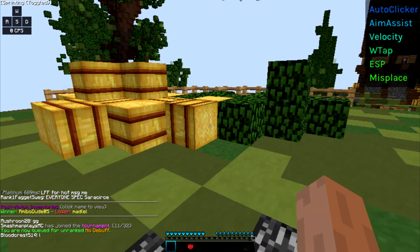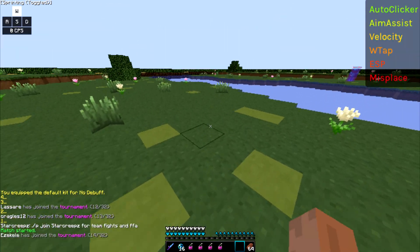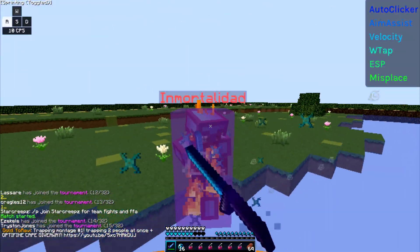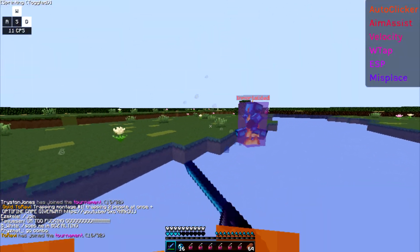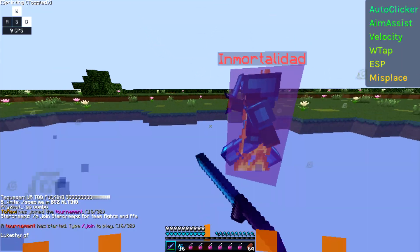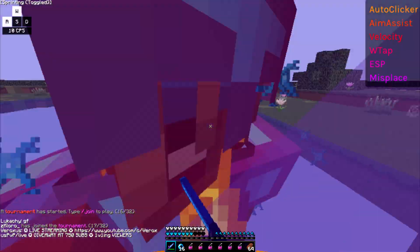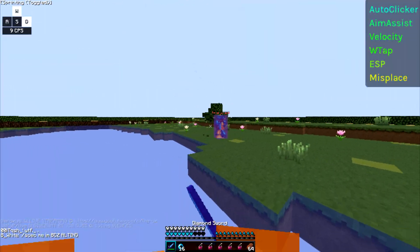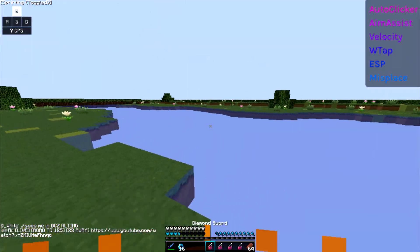I forgot to show you guys this, but I actually changed my mind and I decided to use refill just so I can show you guys everything in the client. So I bind it to my B - every time I press B, it will refill all my potions for me. I'll show that again once I run out of potions. They kind of have a small delay where it keeps you in the inventory after the pot - that should be an easy fix. It depends on where your delay is for the refill. I'm not using the default one, I kind of turned it down just to speed up the process.